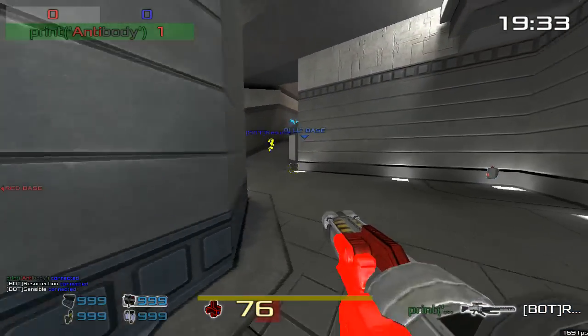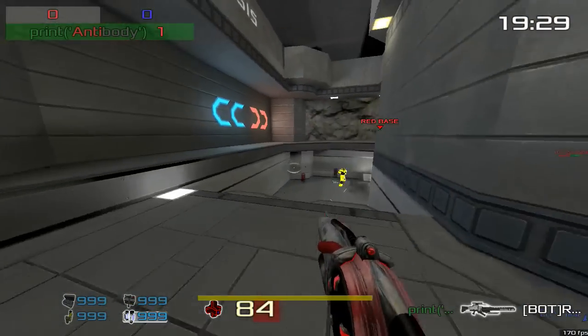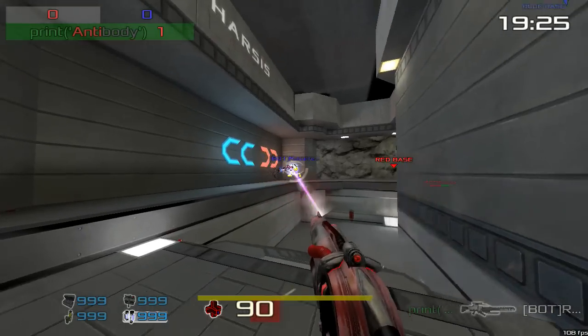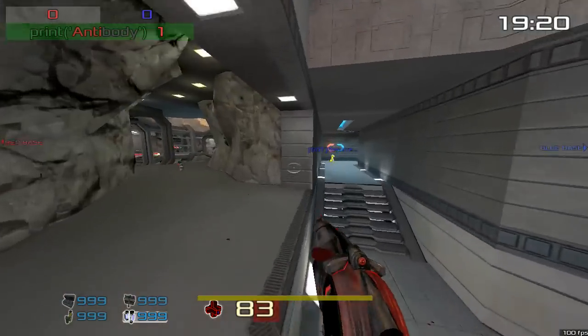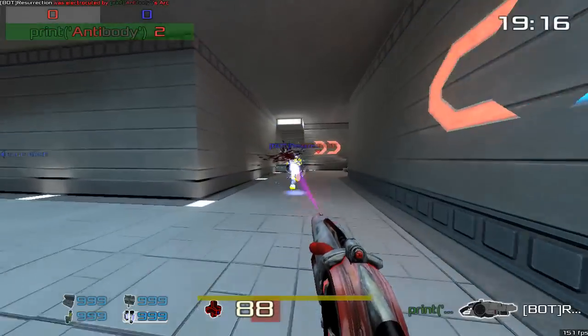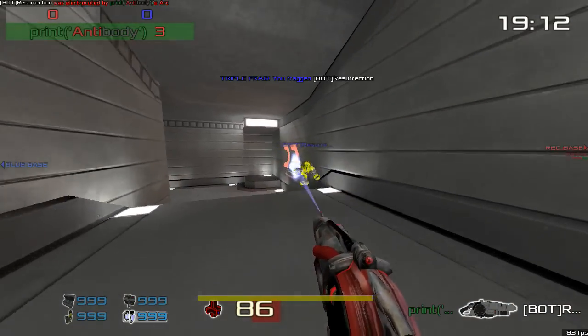Everybody's interested in the new weapon we've been developing — that new weapon is the Ark. So let's see exactly what that looks like. Here is the Ark. You'll note it's a hitscan weapon — it has a beam of electricity that comes out of it.